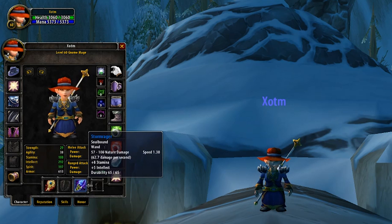Wands are next on the list, with the only option being the perfectly itemized wand, Stormrager. Not only does this provide you with high Stamina and Intellect, but what makes this wand even more powerful is its speed — coming in at 1.3, this is one of the fastest wands in the game.